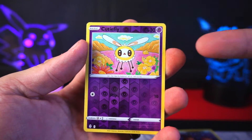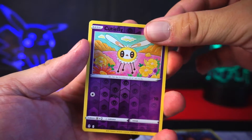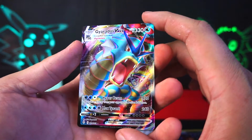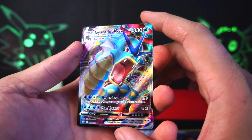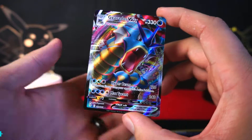The straightforward angle doesn't work for you — stick with profile. But on the end, we have... Really? Really? Gyarados VMAX. I have only done 12 total Evolving Skies packs.